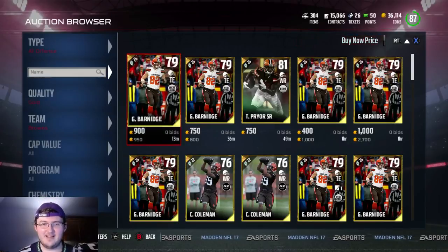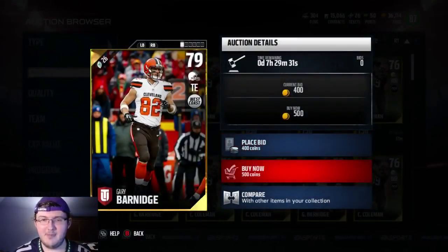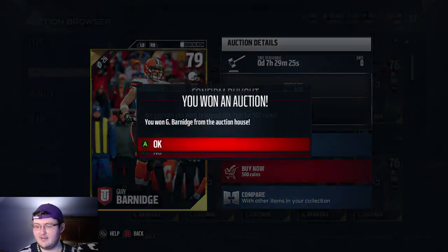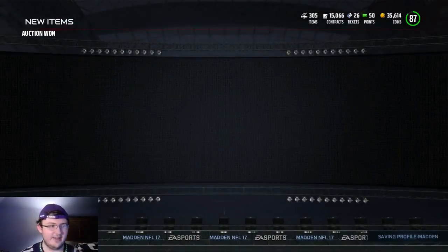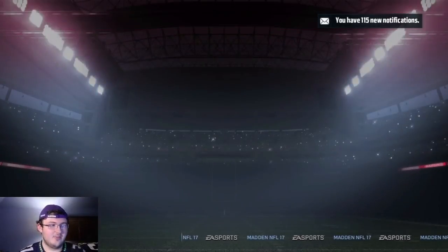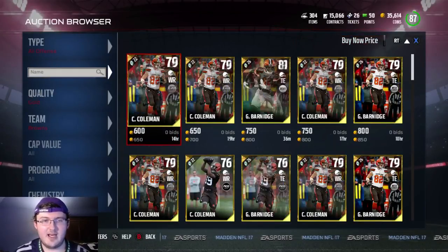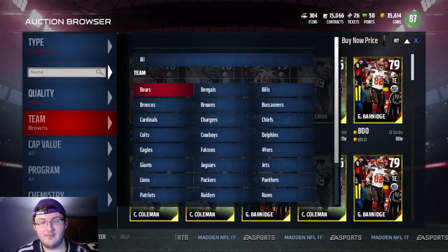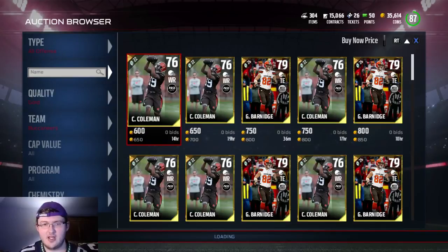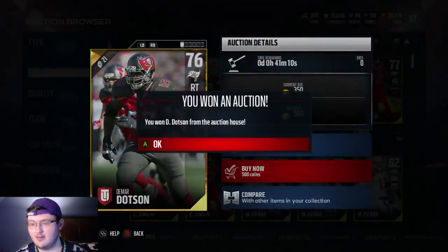500 coins — because again, people pull packs all the time, they get these golds and think they go for nothing, so they just throw them up on the auction block and don't care. You just go on the auction block and as you can see, you won't pull a gold badge every single time. But most of the times I've pulled these packs I've pulled a gold badge. With a gold badge, you make your coins back 100%. This is honestly pretty crazy.